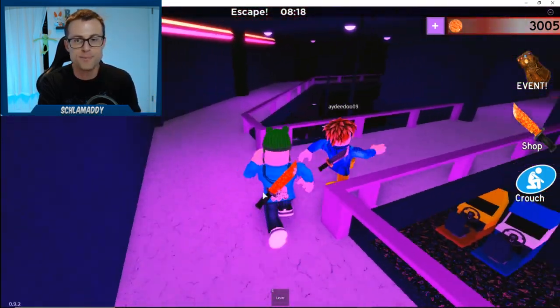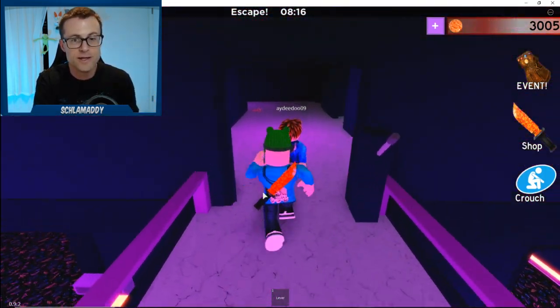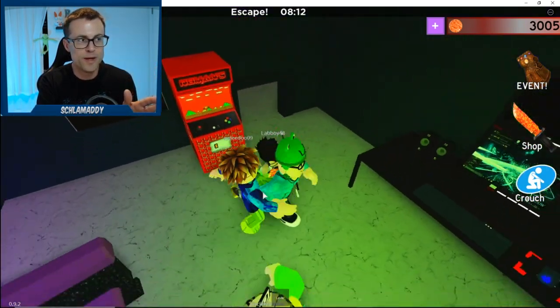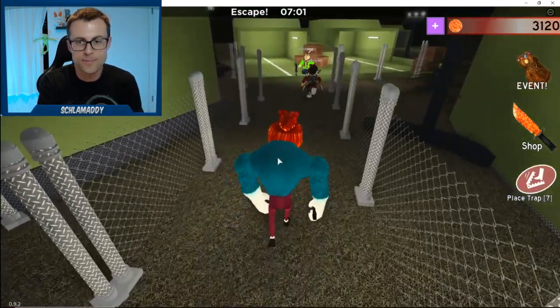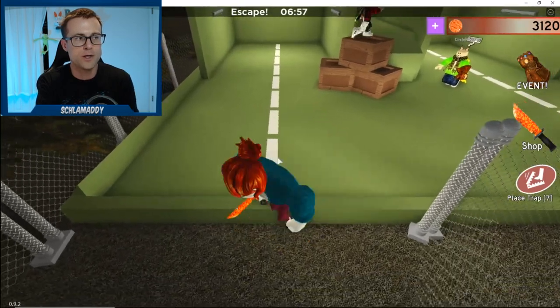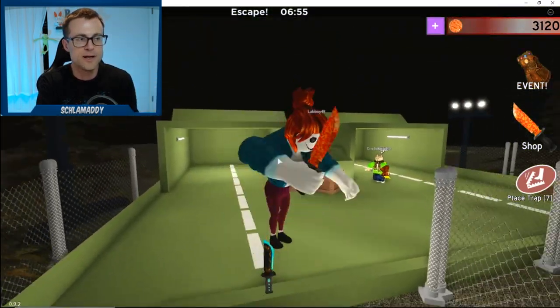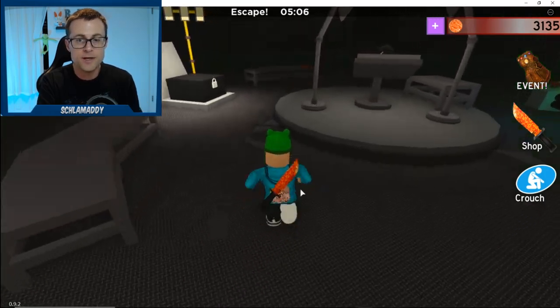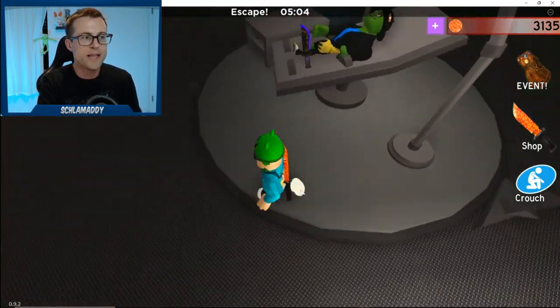Chapter five is the Hangout. You need access to the top area and to the gaming room. Once you get in the gaming room you'll see the knife right there. Chapter six is the Secret Base. Once you get the battery, you'll have access to the back area - and even if you're Bacon you can still grab the knife, it doesn't matter.